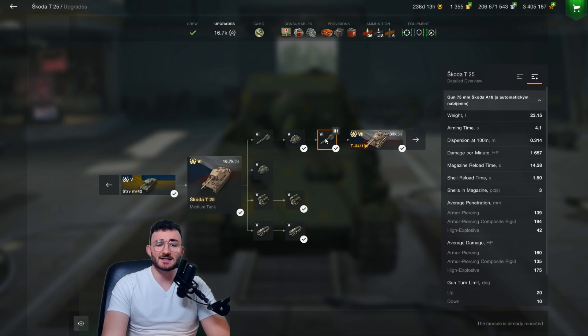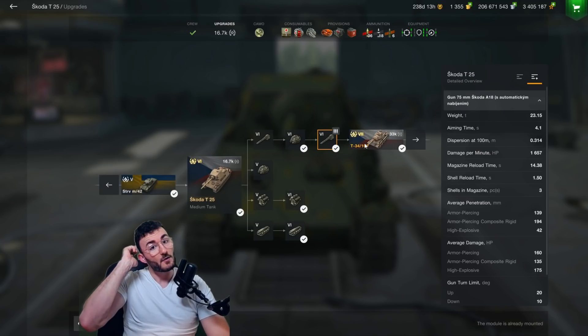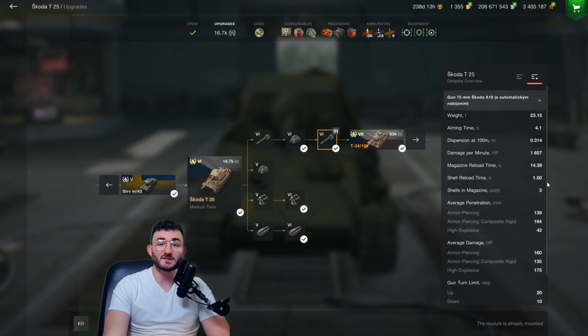But what does this tank have for you? I'm going to give it to you really simply. It has a great autoloader because you have 1.5 seconds between shells. So in three seconds, because you have three shells, you will be able to burst a total of nearly 500 damage, which is quite good for a tier 6. Your DPM is average or in the norm for a tier 6. Gun dispersion is good. Aim time is a little bit long. And the magazine reload time of 14 seconds is average as well. So we could say that the gun is quite reliable, as long as you are not alone. Average penetration, fine as well, especially the APCR penetration.